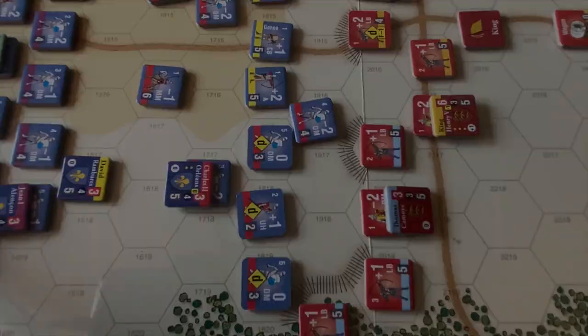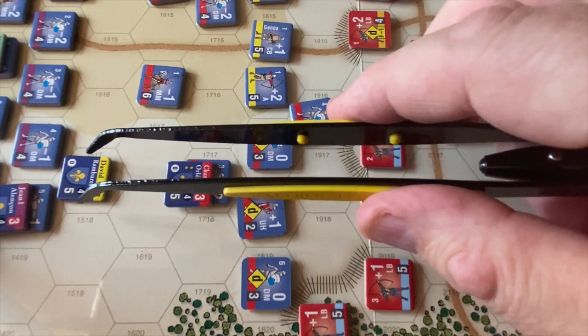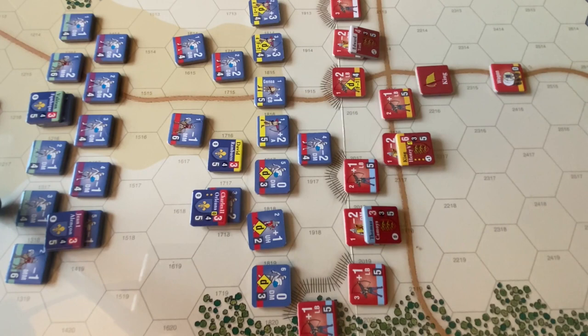We'll have David de Ramberez pull forward 5 into that gap, and that ends the French activation. Now we'll see if the French can hold the activation. We're going to try to activate Orleans' battle — his activation rating is 3, but the French have had 2 successful reactivations already, so we add 2 to the dice roll, meaning Charles needs a 0 or 1 to hold activation. A 7 — he fails. The activation now switches to the English.